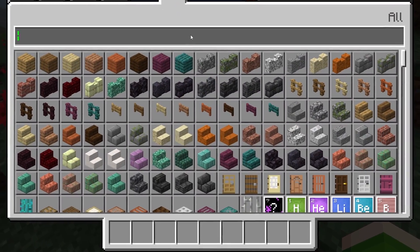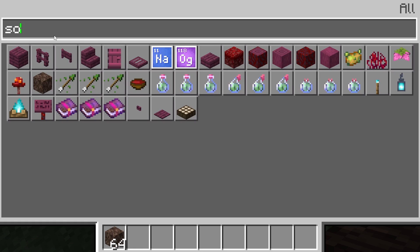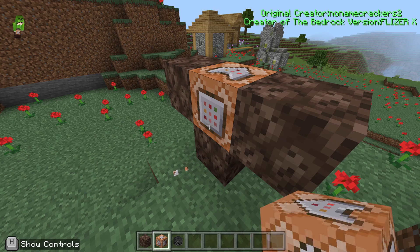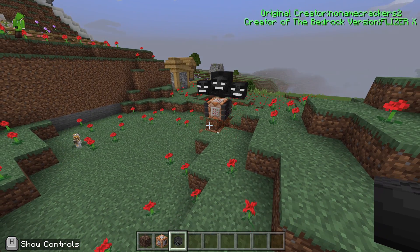Here we are, we've spawned next to a rather peaceful, prosperous looking village. We're going to grab some soul sand, grab one of these fake command blocks — it's not a real one because it's in our inventory — and we're going to grab some Wither Skulls and pop them down just like that. As you can see, we've got our Wither Storm.